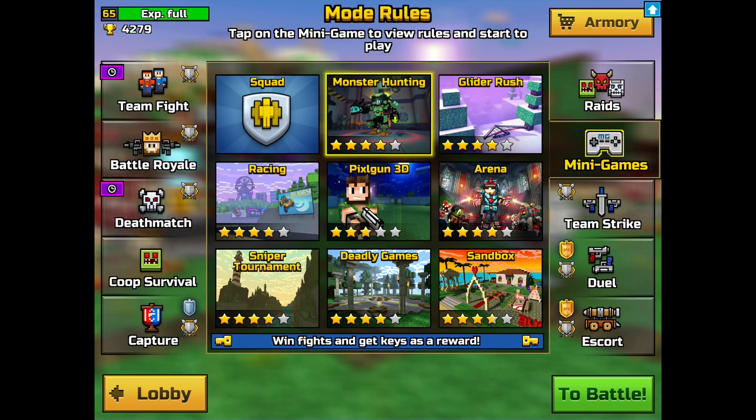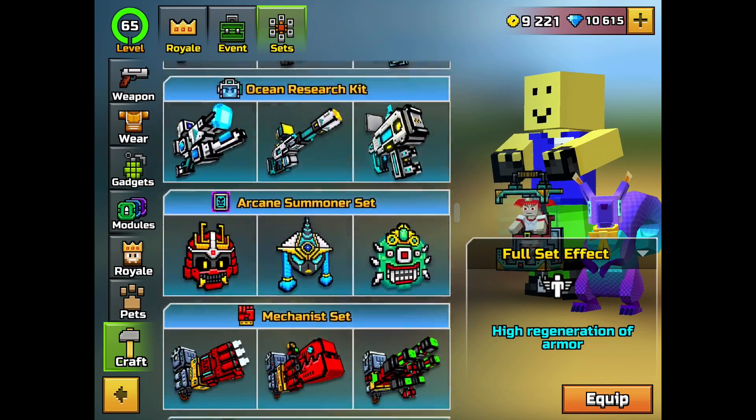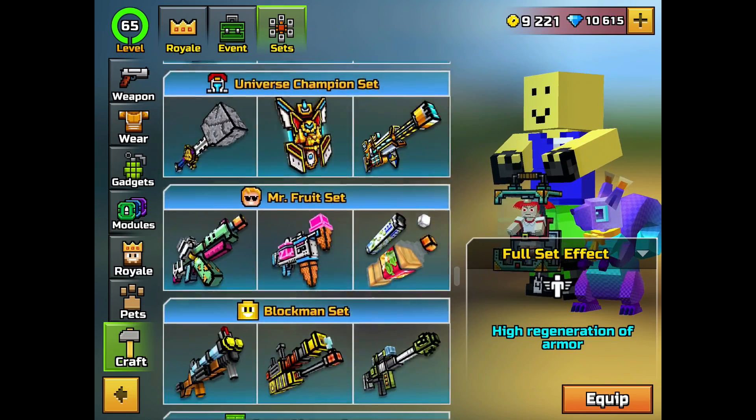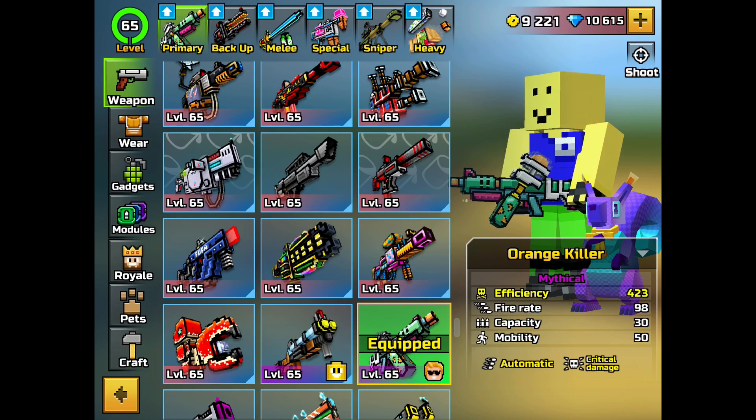The first one is fruit set, which needs soda pop and ice cream thrower and orange killer. It does a lot of damage against monsters and it might be fixed soon. All you have to do is die near the monster to deal massive damage.